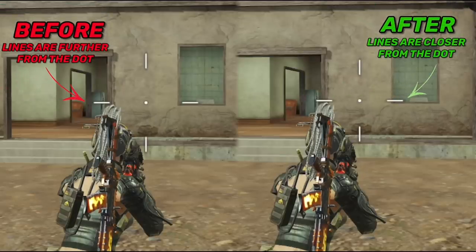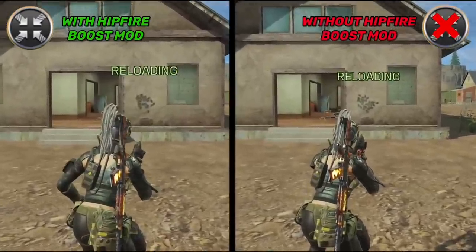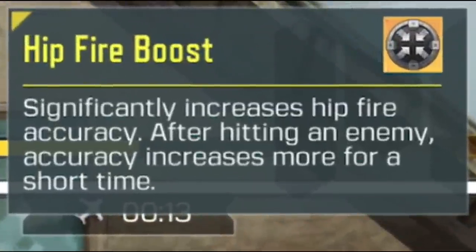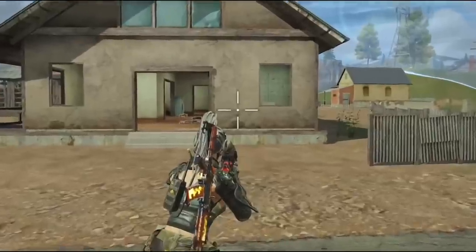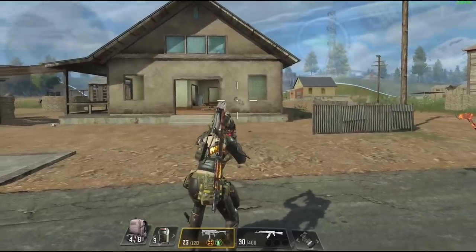After equipping the mod, the crosshair lines get closer to the dot, meaning higher hipfire accuracy. In a side-by-side comparison, the MX9 with the mod on the left clearly shows better accuracy than the MX9 without it on the right. The perk that comes with the legendary Hipfire Boost mod significantly improves hipfire accuracy after damaging an enemy — the lines get even closer to the dot after firing, like your hipfire accuracy is on steroids.